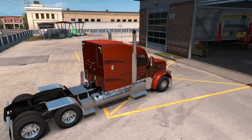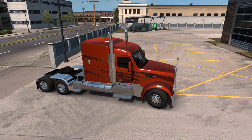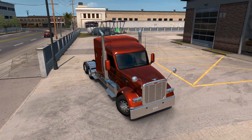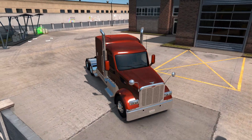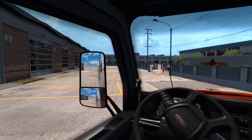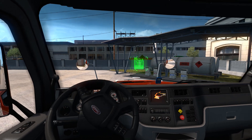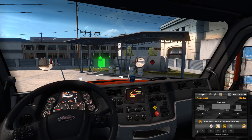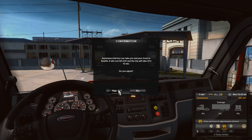Where is that trailer? It should be just around the corner here. They usually respawn them right around the corners. Let's use the view service. Assistants can take you and your truck to Seattle — it will cost $21,000 and a 45-hour trip. Sure, why not?